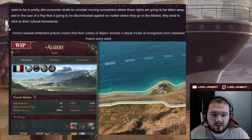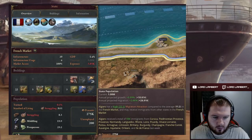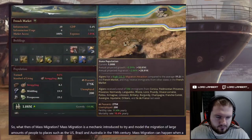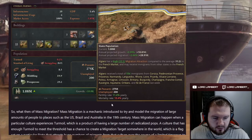French colonial settlement policies mean their colony in Algiers receives a steady trickle of immigrants from mainland France every week. The state population is 1.08 million; growth is about 10,000 a year but migration is around 29,000 a year. It has a high migration attraction of 22.2 compared to the French market average of 11.3, receiving 556 immigrants from Corsica, Piedmont, Provence, and other places. You can also see the breakdown of peasants, unemployed, fertility rates, mortality rates, and so on.